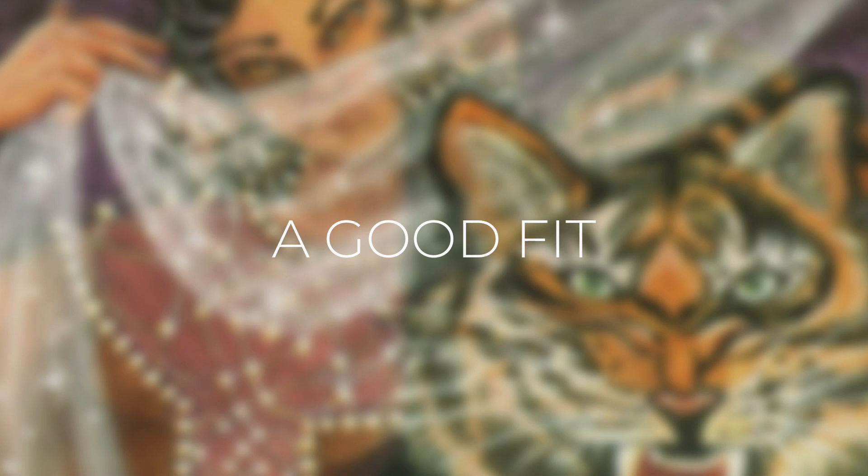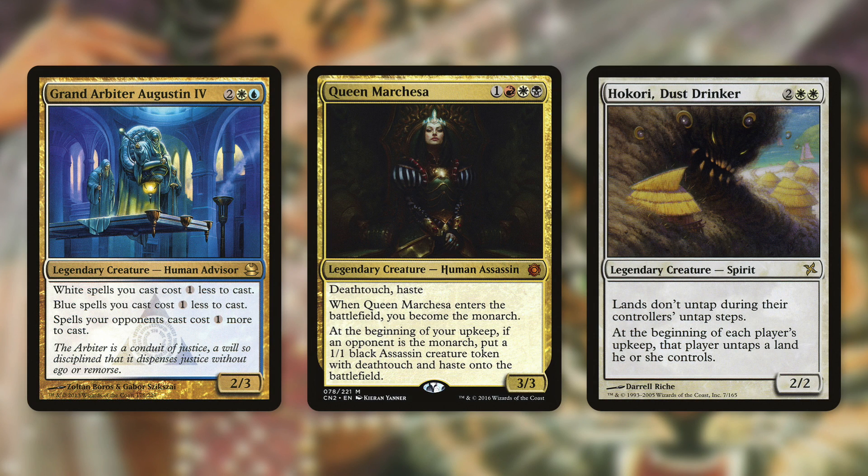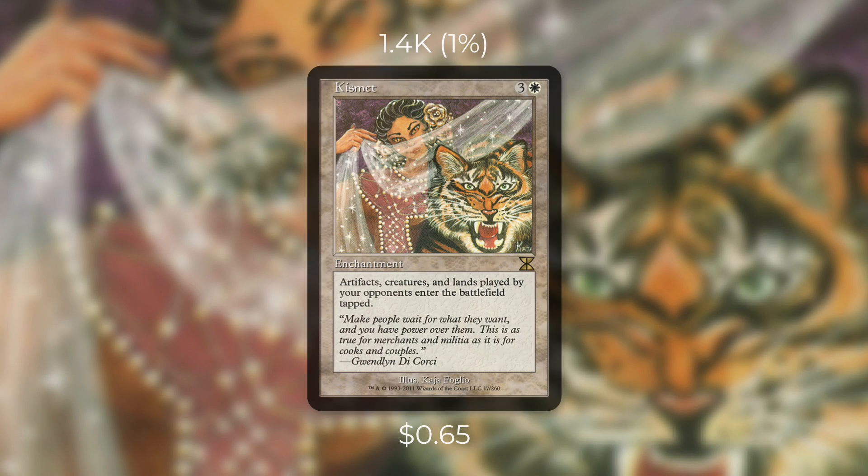Now let's take a look at some decks where Kismet can be a good fit. First up there's a Stax Commander like Grand Arbiter Augustin IV — this deck is looking to slow your opponents down to a crawl, and Grand Arbiter already taxes opponents while Kismet makes them even slower. Another deck that might use Kismet is a politics deck like Queen Marchesa, where slowing everyone else down gives you time to protect yourself and gain leverage. But perhaps the best fit for Kismet is a brutal deck like Koria, Dust Drinker, where lands don't untap during their controller's untap step — the fact that their lands now come into play tapped makes it nearly impossible for them to do anything. Kismet fits in a lot more decks than it's currently in.